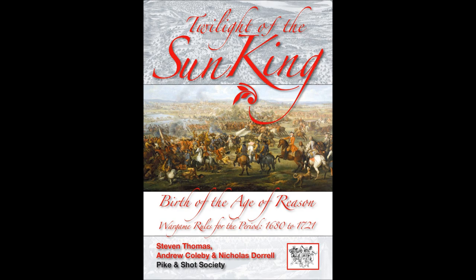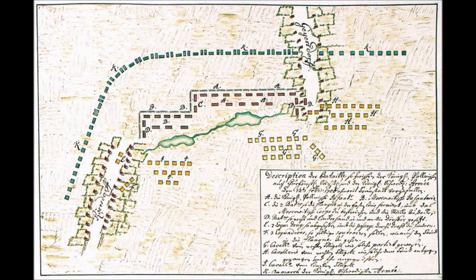The battle we will be looking at today is the Battle of Fraustadt from 1706. This is the introductory scenario in the Twilight of the Sun King rule set, which I played at the brigade scale, with each unit representing roughly 2000 infantry or 1000 cavalry. The rules also allow for a regimental scale where the number of men in a unit is halved.